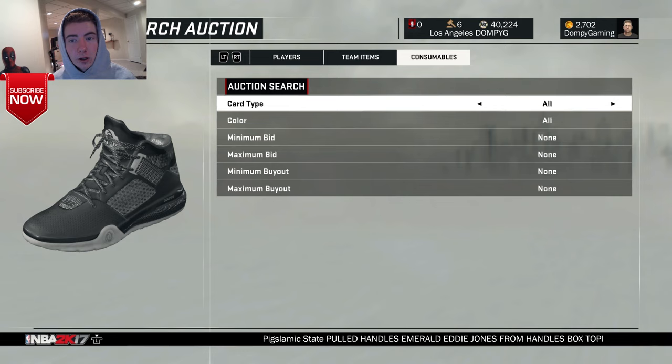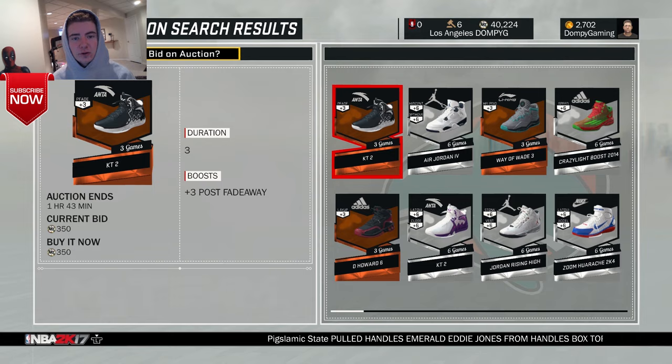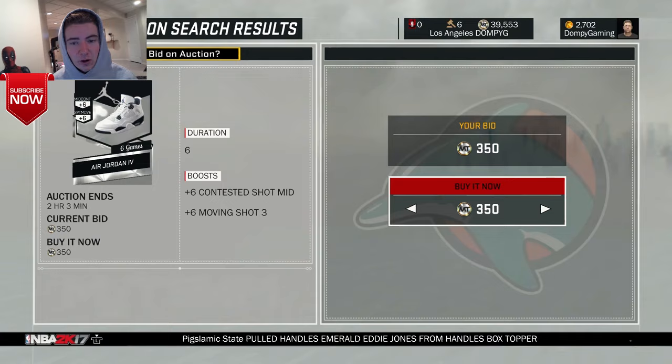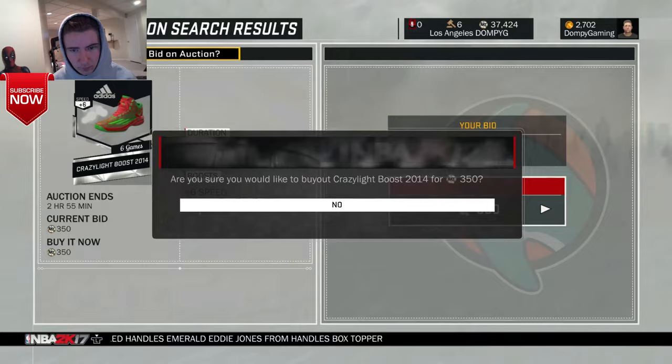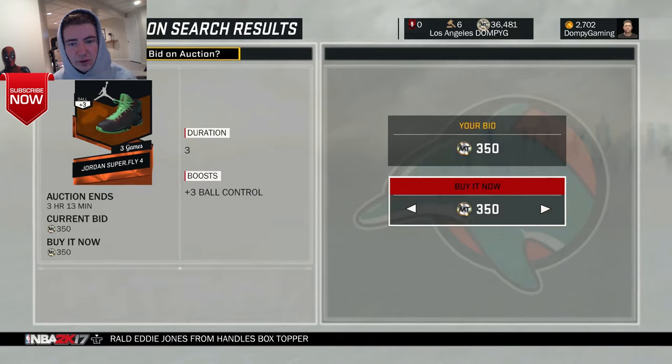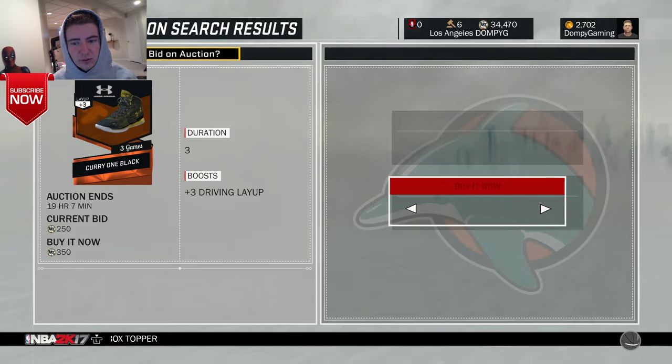I think you could probably pick up some for like 350. Basically all you got to do is just sit on here and buy out all this stuff. It's easy for me because I have a lot of money, but if you don't have a lot of money you can do this sparingly with whatever money you have. It's just an easy way instead of buying players, because the cheapest you can put players up on the market for is like 500 coins. These shoes at 350 isn't the greatest price but it's not too bad.